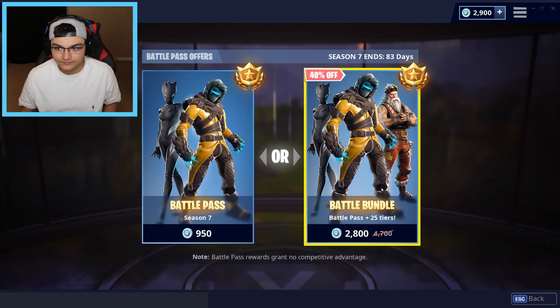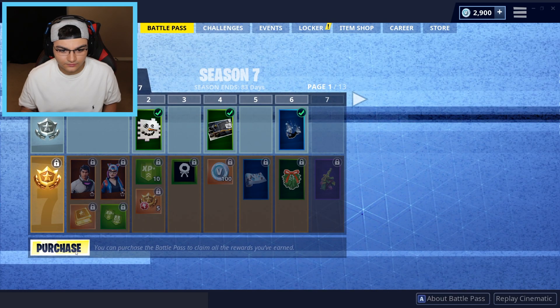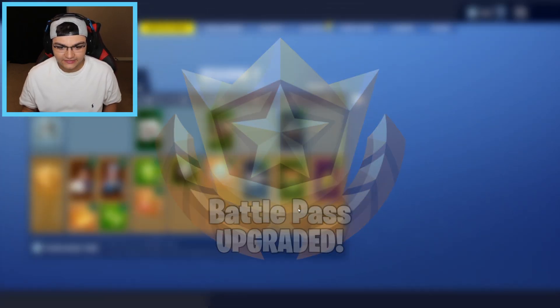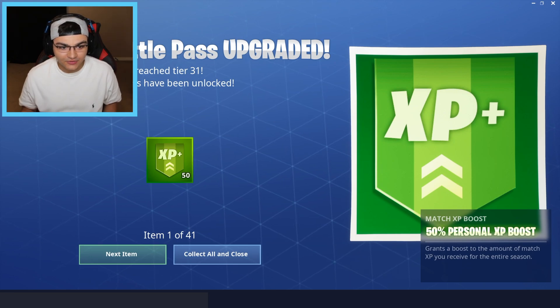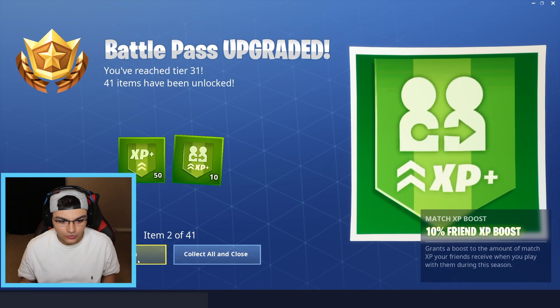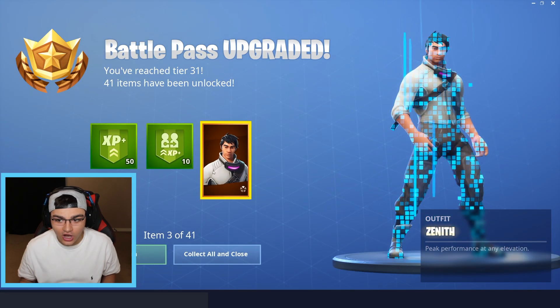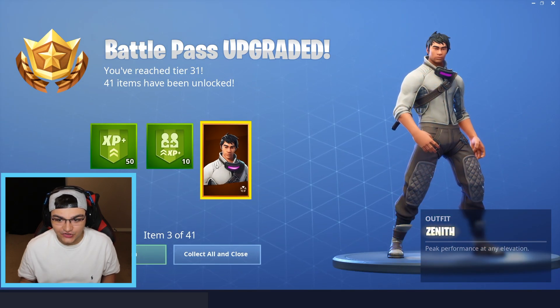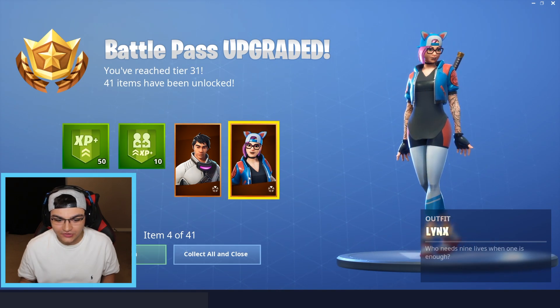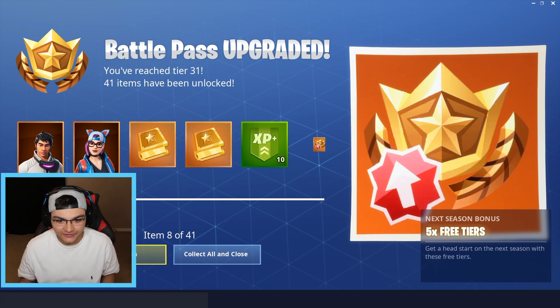Purchase. Battle Pass upgraded! Battle Pass upgrade - you reached tier 31. 41 items have been unlocked. I want to be that guy, he looks so cool. I'm definitely being him. Oh, she looks cool too. This Battle Pass is awesome!